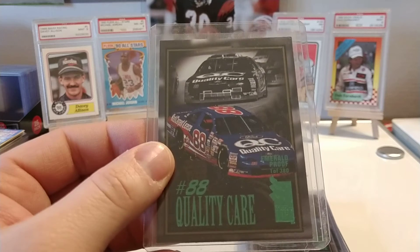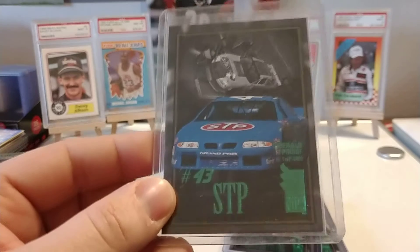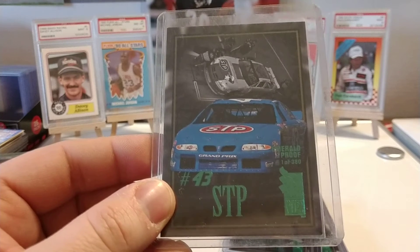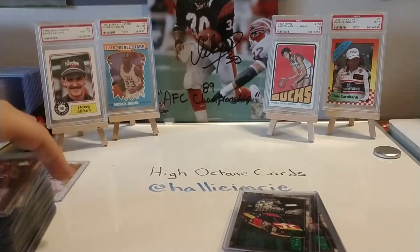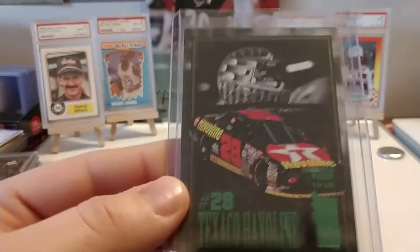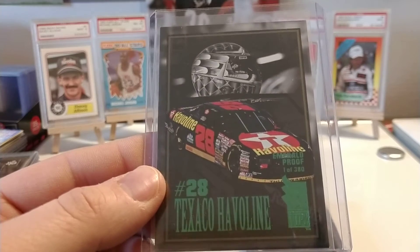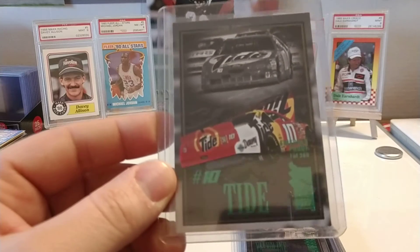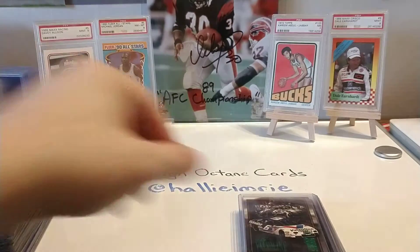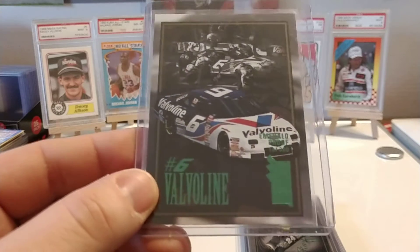Dale Jarrett's Robert Yates Quality Care Red Carpet Lease Ford. Here's one of the many paint schemes Bobby Hamilton ran in 1996 for the 25th anniversary of STP sponsoring the Petty Enterprises Pontiacs. Ernie Irvan's Texaco Havoline Fords from Robert Yates Racing. Ricky Rudd's self-owned Tide Ford. Mark Martin's Roush-owned Valvoline Ford.